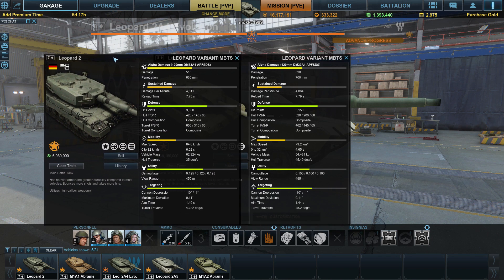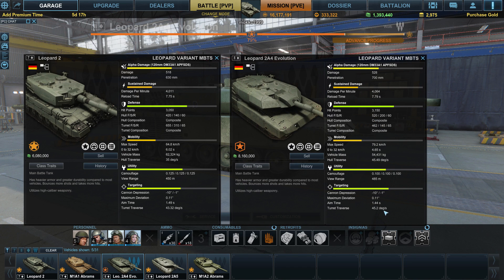Compared to the base Leopard 2, the turn traverse is slightly better, aim time is slightly better, and the gun is the same. The Leopard 2 Evo may have a better power pack which contributes to better hull traverse time and acceleration — it decreases 0-to-32 KPH acceleration from 6 seconds to 4, has better top speed, and of course features thicker armor.